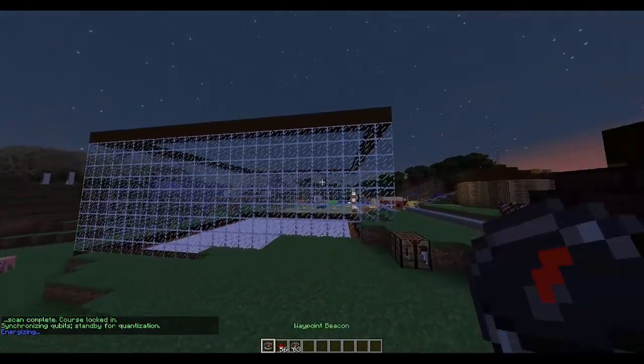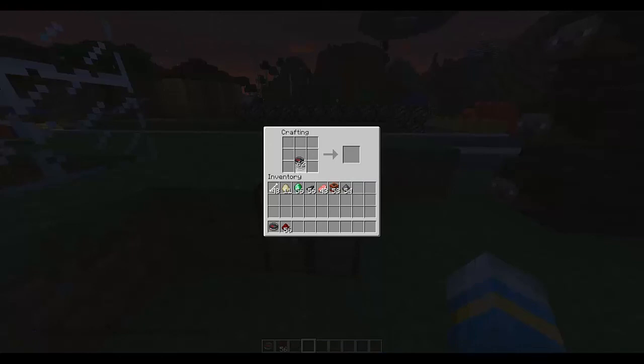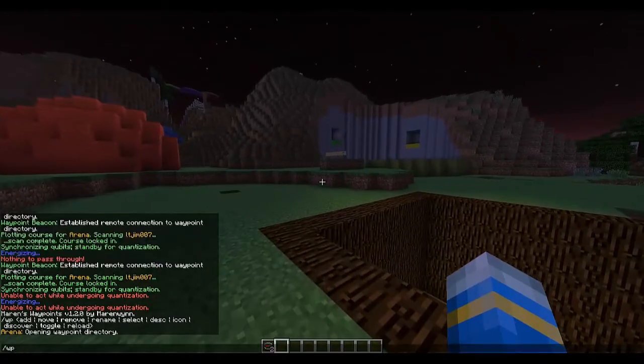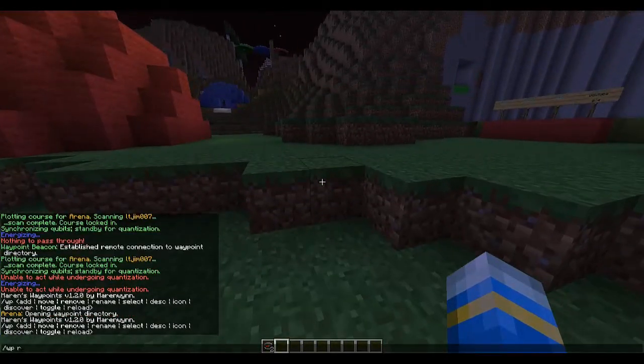Now I'm going to show you how to craft one of these lovely waypoint beacons. There we go — so it's a compass surrounded by redstone. That's the crafting recipe. You get one of these and you can use them. 'WP' by itself shows you all the available commands.